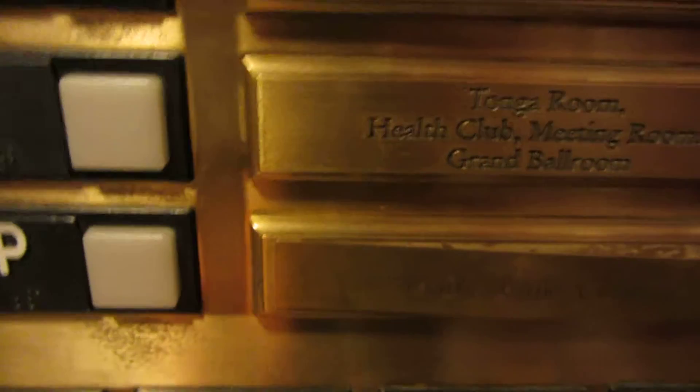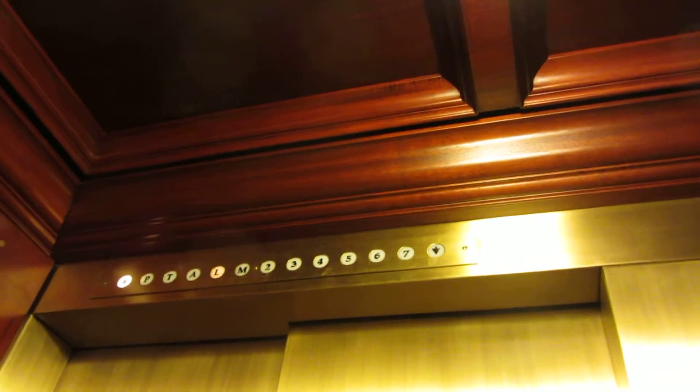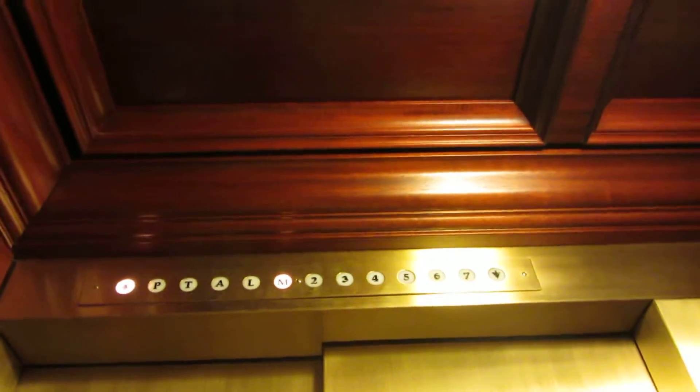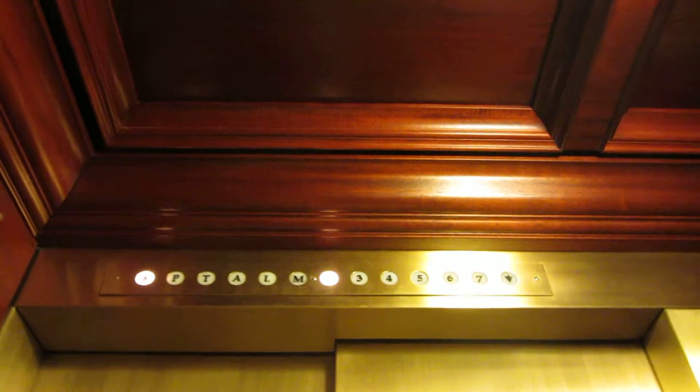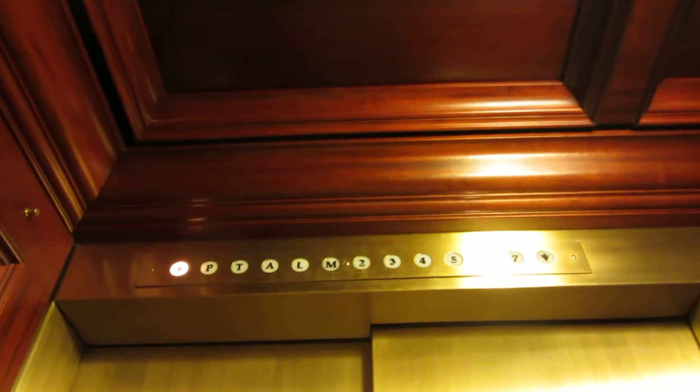Let's go to 7. We were at 7 and the button already went out. It's got a little bit of classic leveling. Let's go back to P. Door close button works.